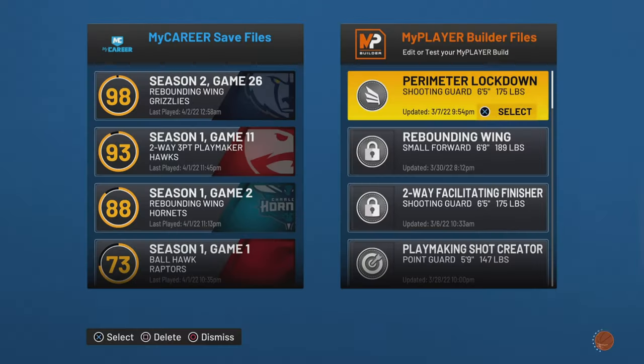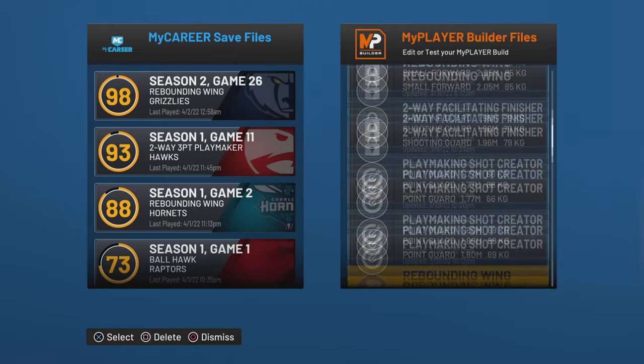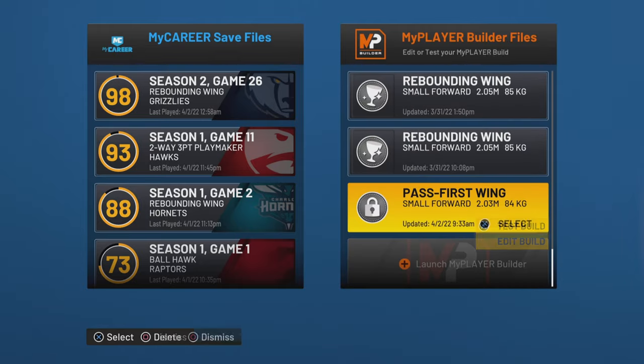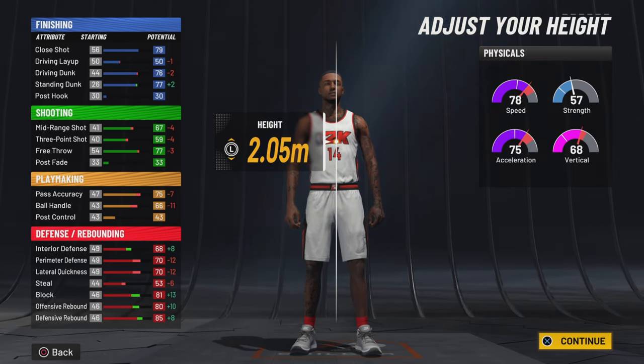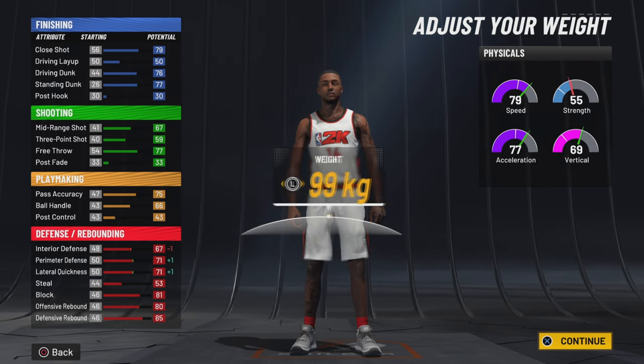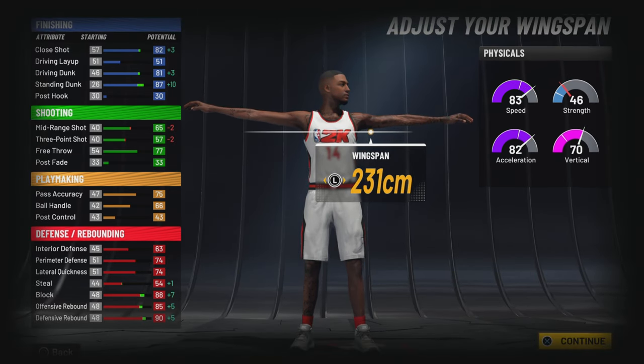I don't know how I found this glitch, but when I was in the build just messing around, I found it. Now I'm about to switch back to metric — as you can see right here, I switched to metric. You want to go back in and edit that last build you just made, and put the height up to 2.05. Once I max out the wingspan, I'm able to obtain a 90 block, a 70 ball handling, and get contact dunks at 99.